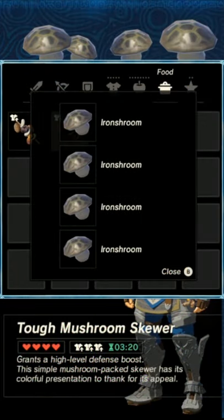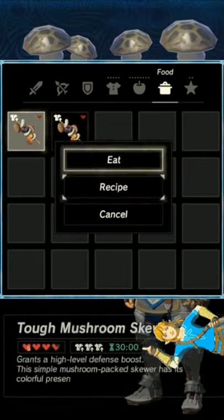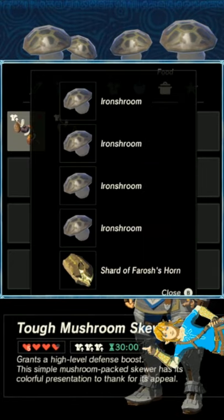There are other materials that give you defense, but I like to use iron shrooms because they're easy to get and using 4 will get you to level 3. Each one cooked gives you 50 seconds, but adding a dragon horn will make that dish last for 30 minutes.